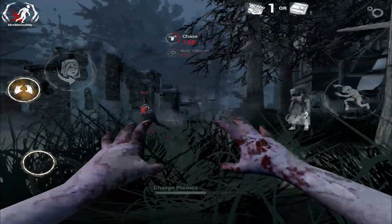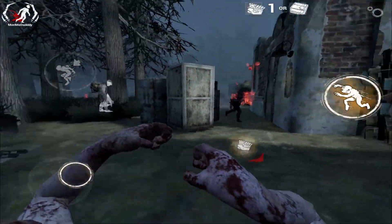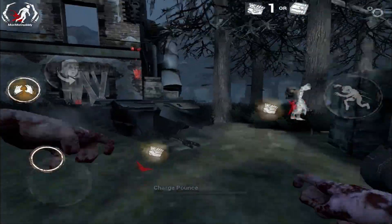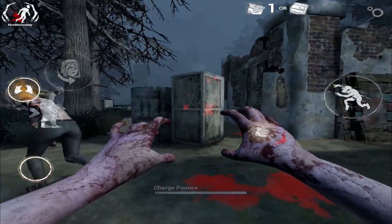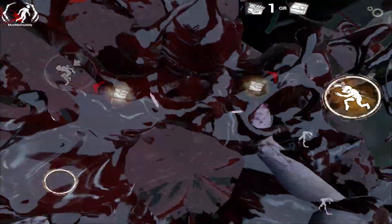And if you down a survivor from an injured state using Pounce, you will also be vulnerable for a few seconds. So be careful of that. That was it for the powers.